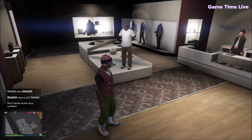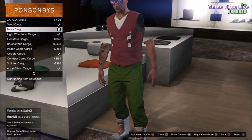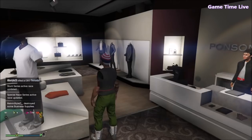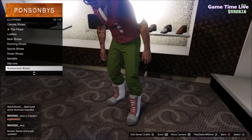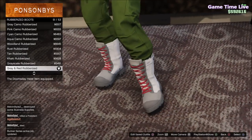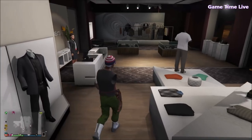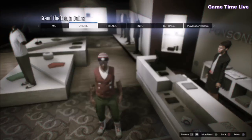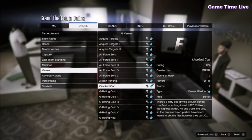Now make your way over to the clothing store, go into the pants section, navigate to the cargo pants, and put on either the moss cargo pants or the light woodland cargo pants — I'll show both. I'm starting with the moss cargo pants. Once you've applied the pants, go to the shoe section, navigate to rubberized boots, and put on the gray and red rubberized boots. This will make the pants turn into joggers rather than staying as they are. Then go to the options section, online, jobs, play job, Rockstar created, versus, and start up Crooked Cop.